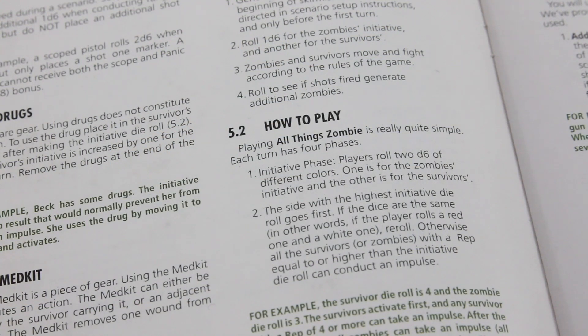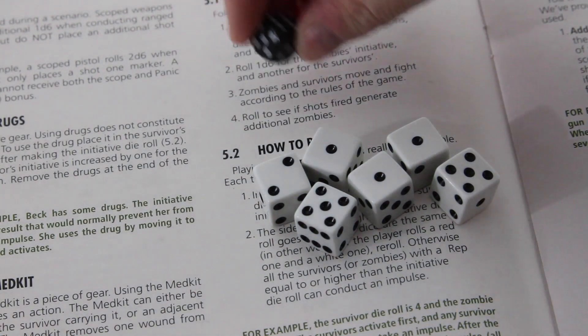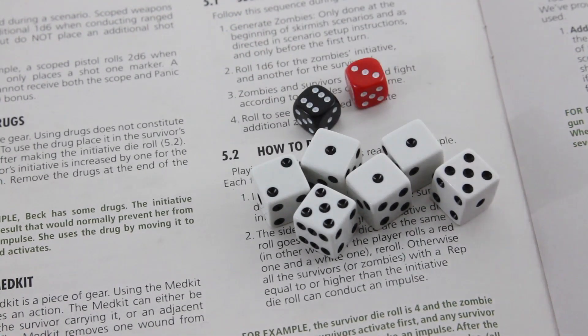The first thing you do in a given round is roll for initiative. The rules say roll 2d6 of different colors. The dice that ship with the game are, as you can see, only one color — so I brought my own. I will roll the black die for the zombies and the red die for the survivors. You then compare the results to the rep value of each side — whoever rolls higher goes first, then you check which miniature or token is actually allowed to activate.